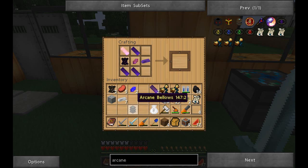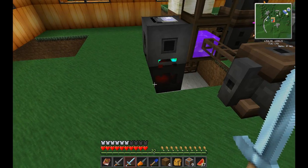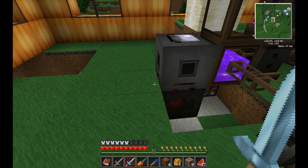All it does is boost your Arcane Furnace and Crucible a bit — it has no other function. Also, just so you know, you can put it next to each item individually. But if you have the Arcane Furnace underneath the Crucible, you only need one bellows next to the Arcane Furnace and it'll boost both. You don't need two. It's only when they're separated — maybe the furnace is in a different place — that you'll need an Arcane Bellows for each item.